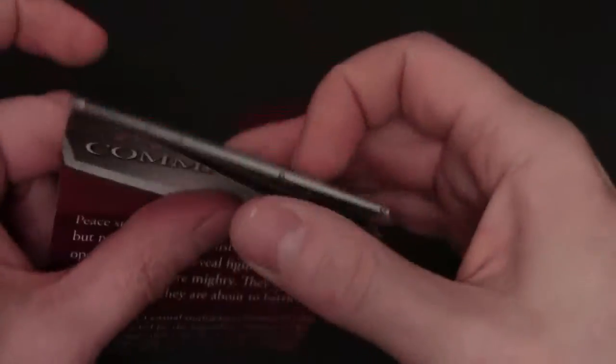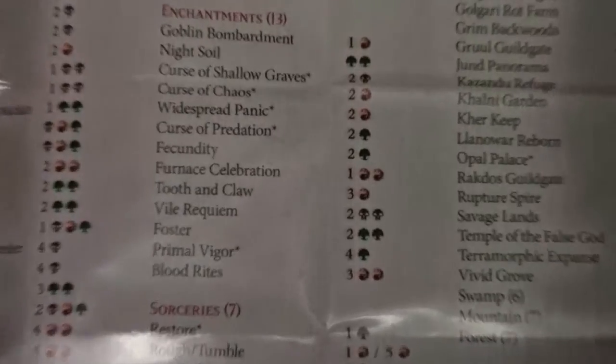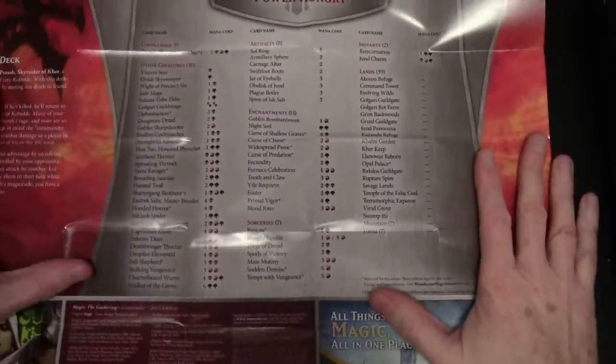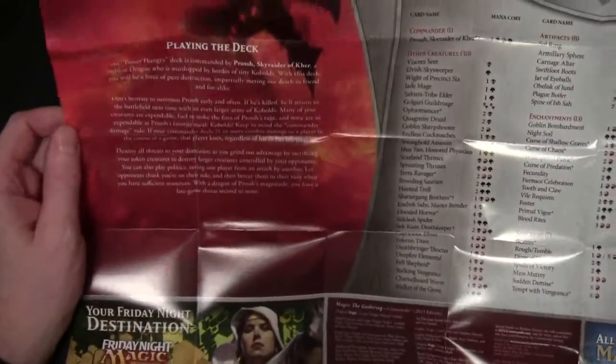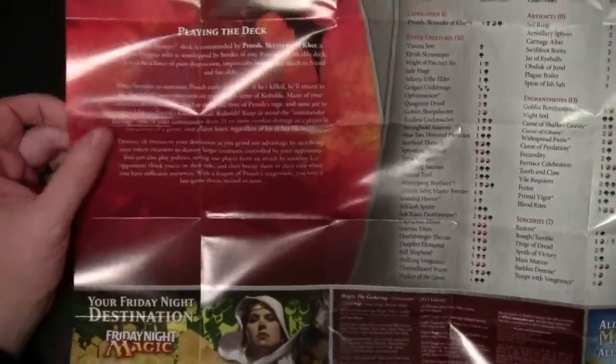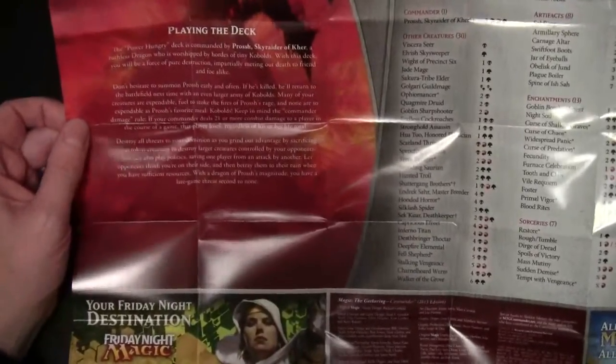Let's put the standard how-to-play guide to one side. I'm just going to take and look at the insert for the actual deck itself. Let me just zoom out. So we have our deck listing with the costs and the type, and a bit about playing the deck.